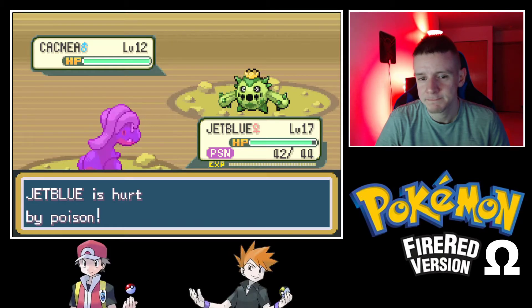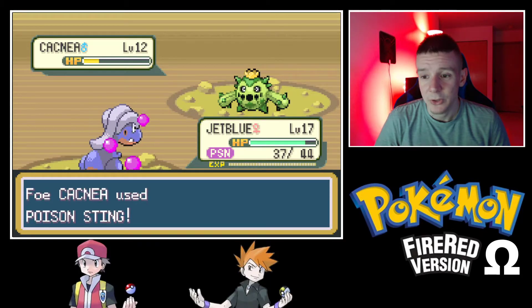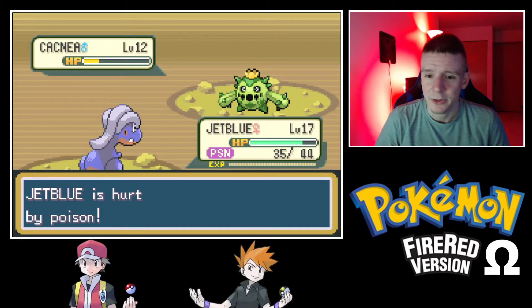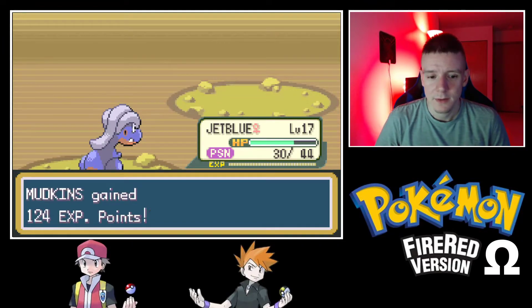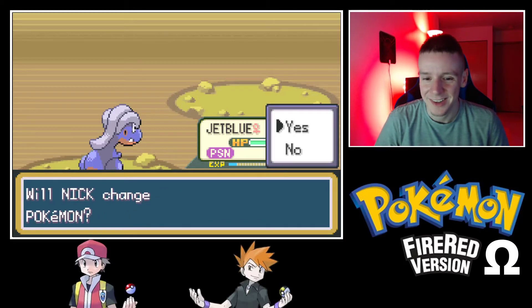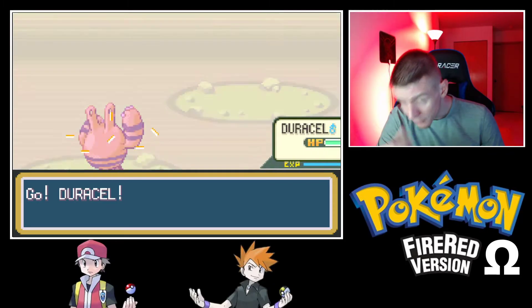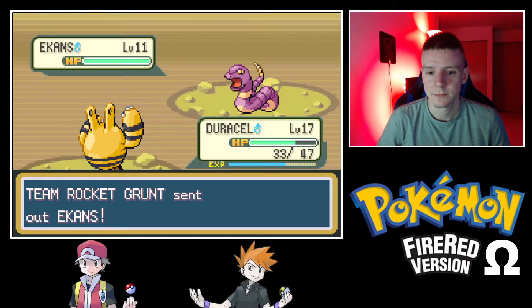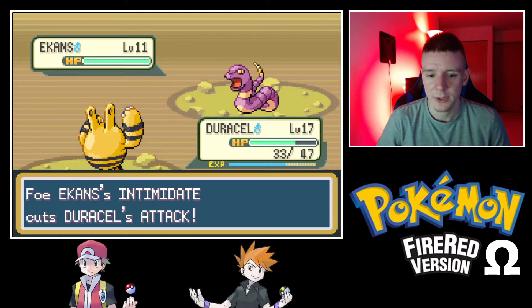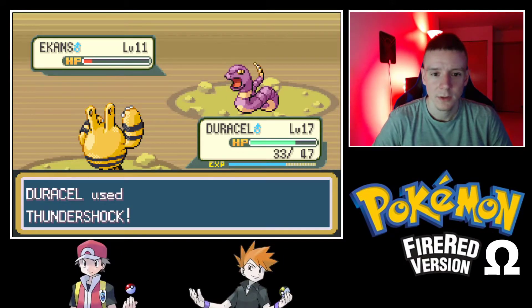Our newfound friend Jet Blue — oh no, that's such a low chance too. You can only poison me once — we'll give her the Antidote after the battle. Mudkip is level 16 despite being unable to participate in these battles because everyone leads with a Grass type. Ekans comes in — we'll switch to Duracell because I want Duracell to gain levels. Intimidate activated, but Electric is special-based so it does not matter.